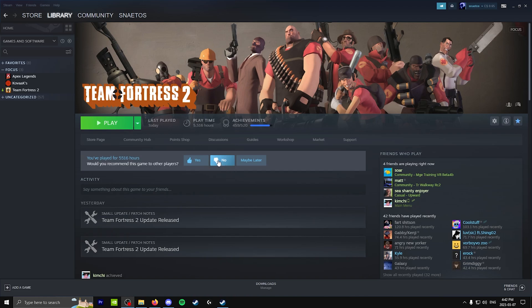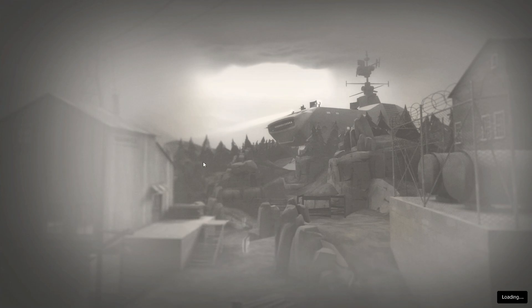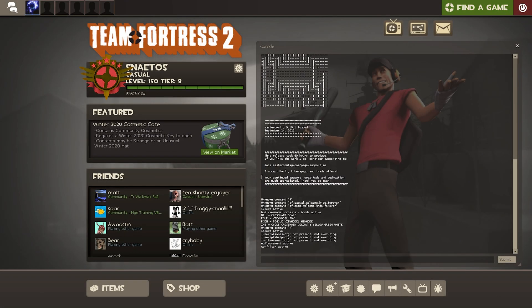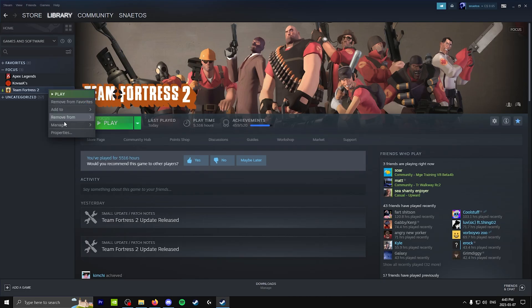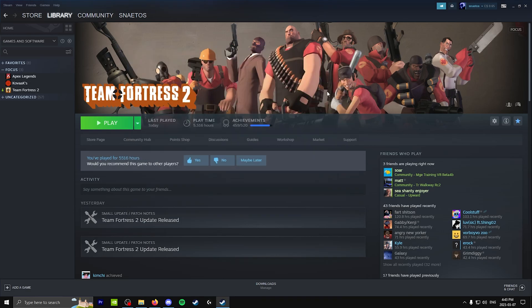To change your DX Level, open Steam, right-click on TF2, go to Properties, and in the Launch Options type '-dxlevel' followed by your desired level — for example, 95. Launch the game, which may take a little longer than usual, then close it. After closing, go back into Launch Options and remove the DX Level command entirely. The reason for this is that leaving it in causes performance issues — it only needs to be entered once and then removed after a restart. After that, launching the game again will be fine with no crashing or black screen issues.